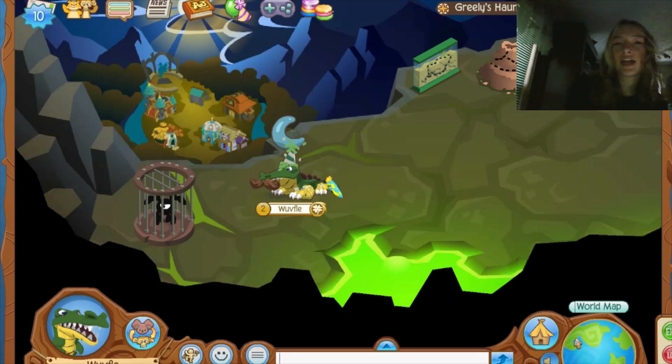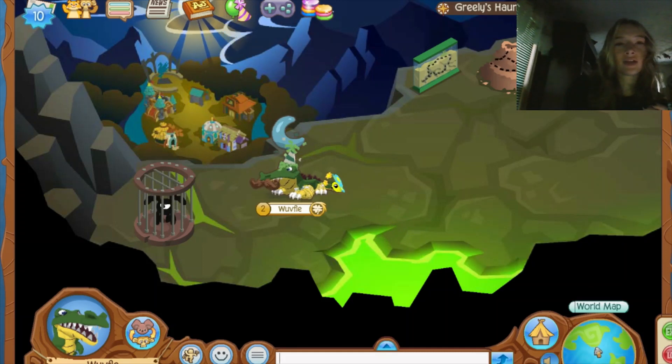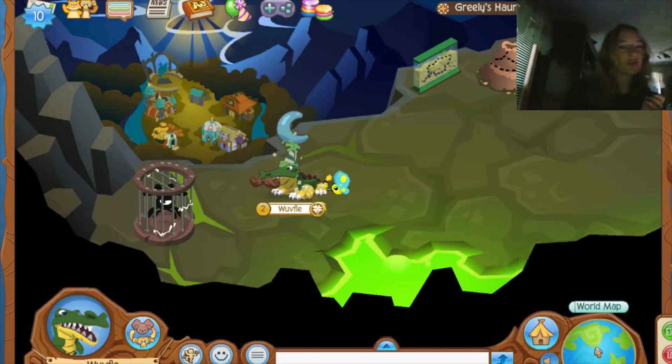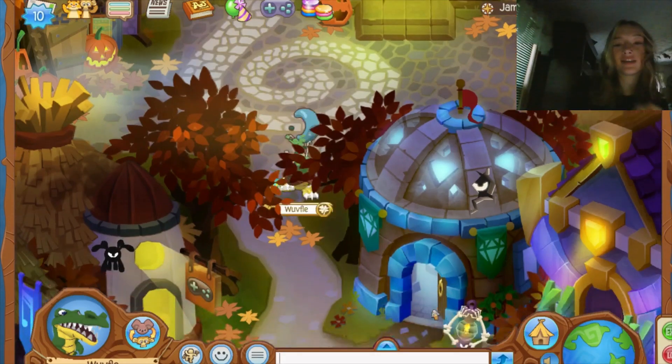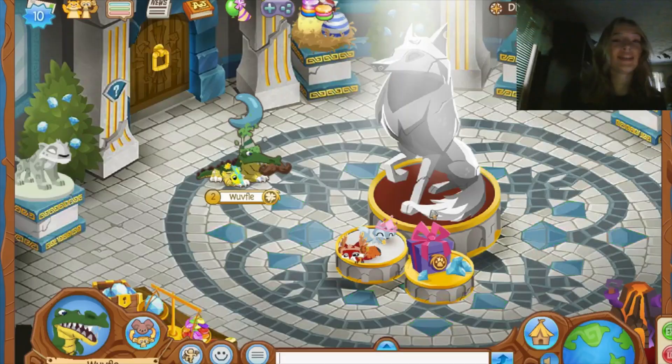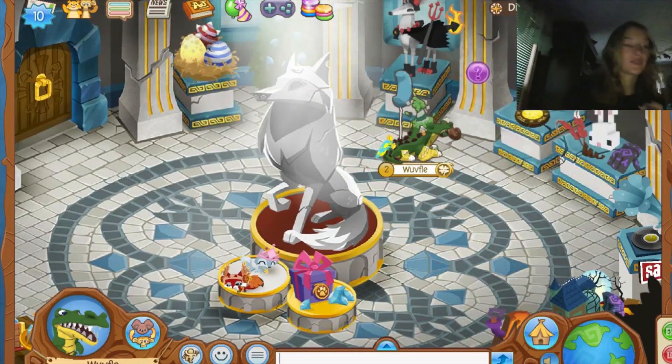I wonder — because they have the little Jamaa Township den item that came out a couple years ago in one of the hidden AJHQ dens — if you buy the den, does it actually come included so it looks like you're overlooking Jamaa Township? Let me check that out, that's really cool.